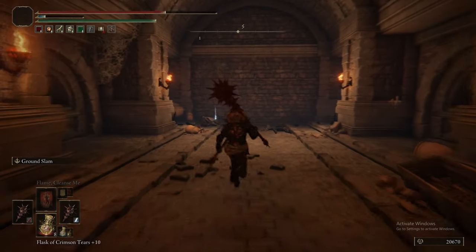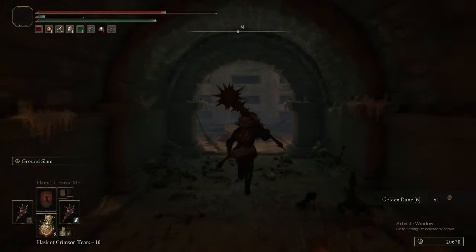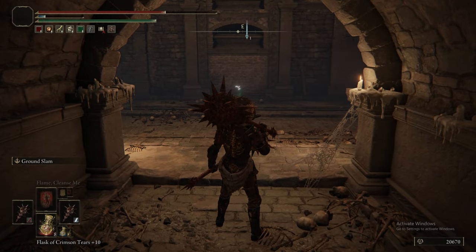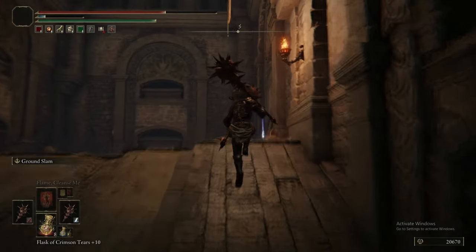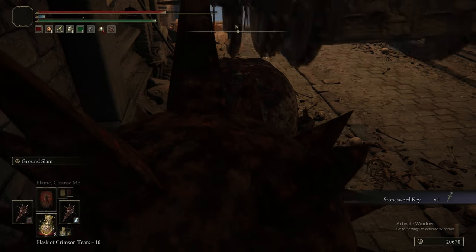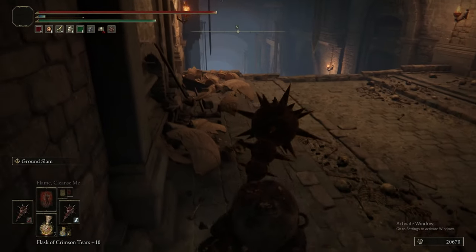We said way back in the Mistwood in Limgrave that Ground Slam is good versus groups or anything you want to keep stunned by keeping it flattened, whereas Lion's Claw is great for breaking poise and is good versus single targets rather than groups. It does also flatten in the same way as Ground Slam, just not against large groups — you can't really flatten multiple enemies at once.